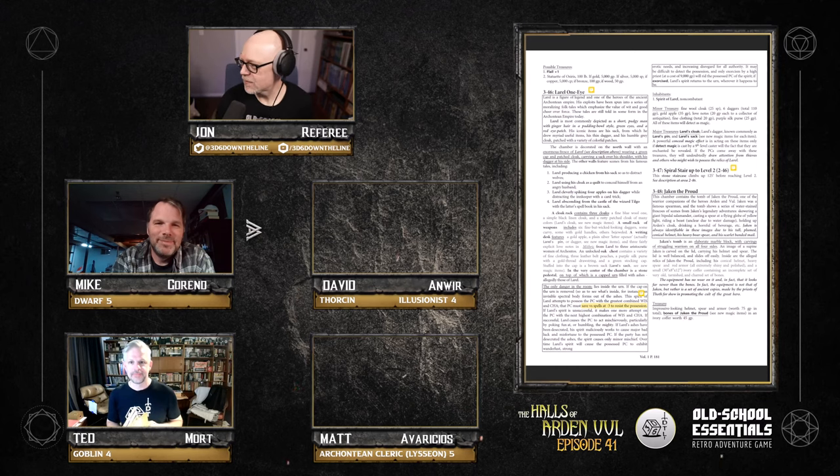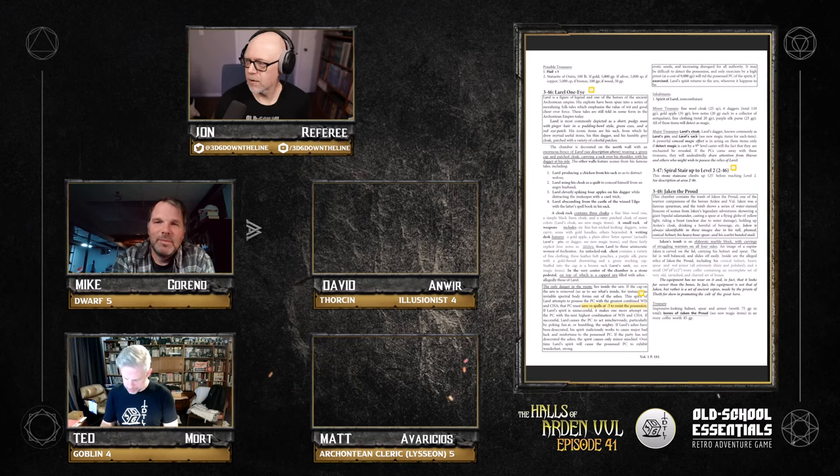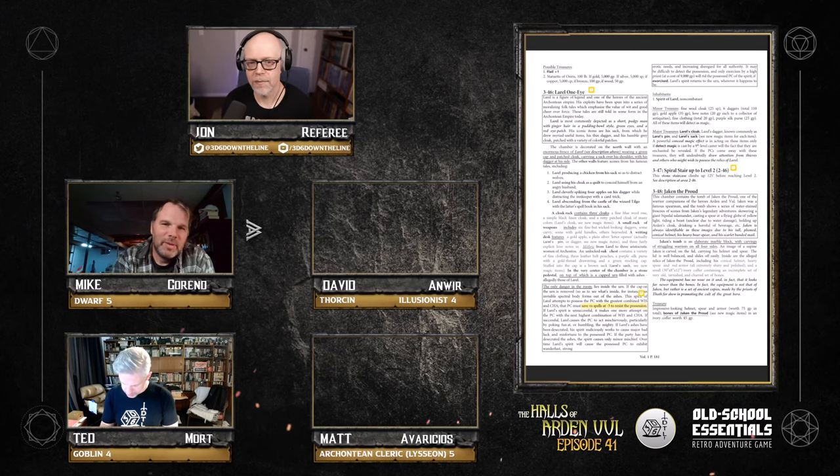Welcome back to 3D6 Down the Line — episode 41 of our Halls of Ardenville megadungeon by Richard Barton, using the Old School Essentials system by Necrotic Gnome. I'm John, your referee for the evening.